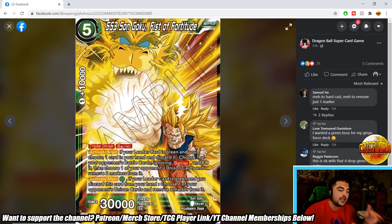SS3 Son Goku Fist of Fortitude is a 5-drop 30k triple strike with Barrier. Activate Main: if leader is green, discard a card, choose one of your opponent's battle cards ignoring Barrier and KO it, then remove two markers from one of their Unison cards. There's also an Activate Main: pay a green, discard this card from hand, and remove a marker from an opponent's Unison. Designer notes mention it works with Intensive Training Son Goku. It seems slightly weaker than Vegeta Resolute Age of Destruction, but the repeatable Activate Main adds utility.